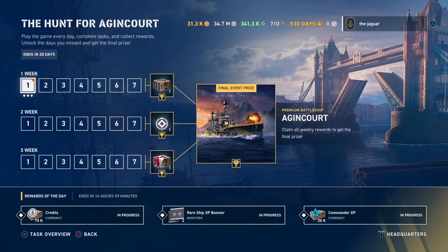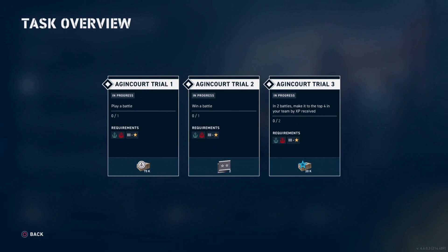In Week One, you play one battle in AI or standard, win a battle, and in two battles make it to the top four on your team by XP. It looks like these are daily deals you can check off.